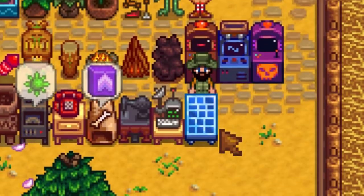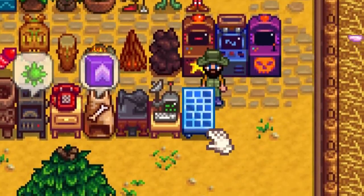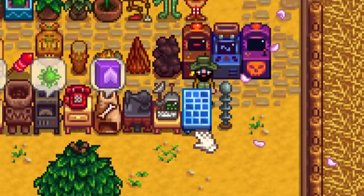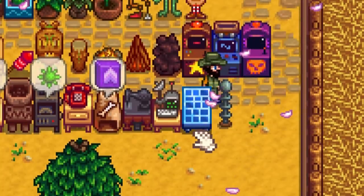The next machine is the solar panel, which will slowly generate batteries when left in the sun. On a sunny day when it's not raining, you can now get batteries. We already had lightning rods that give you batteries in thunderstorms, and now solar panels give you batteries in sunshine — two ways of getting batteries.